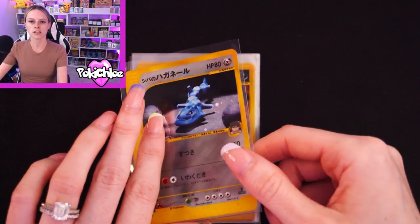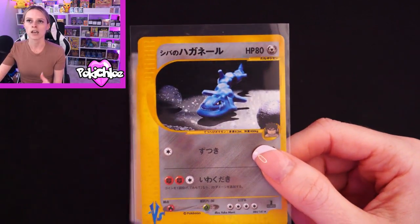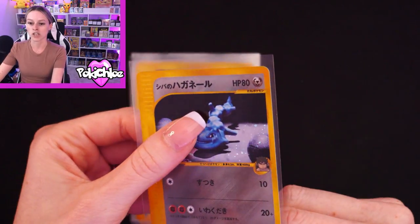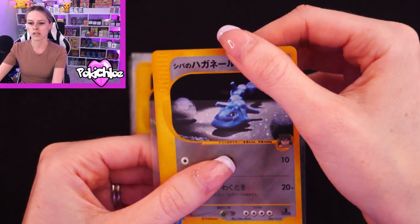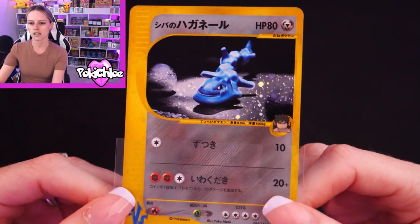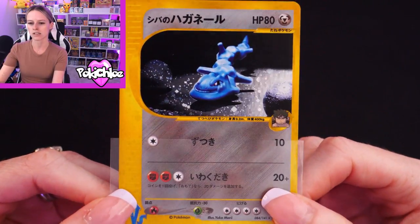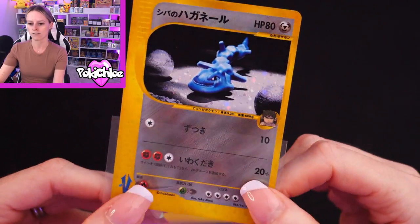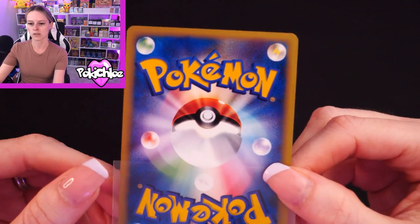Compared to some of the other cards I've shown from my PSA grading submissions, the condition is just in general a lot better. Then we have Bruno's Steelix — again one of the darker ones, it's a little bit hard to see, but if I shine that in the light you can see the holo is very clean.